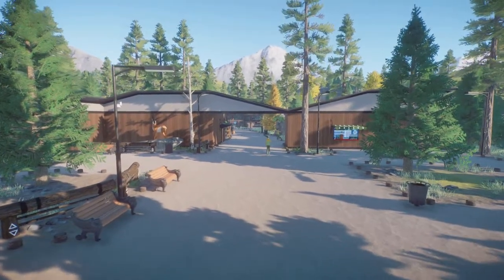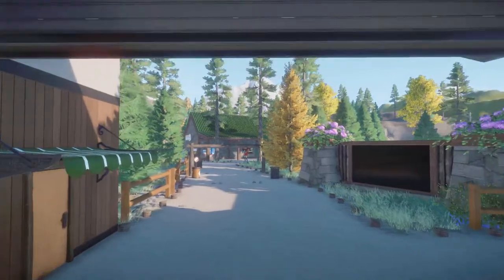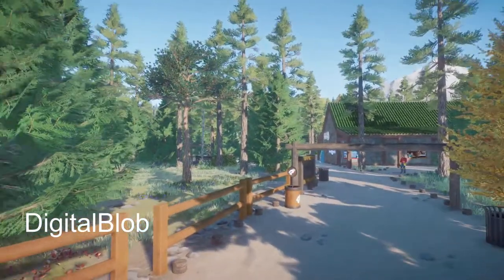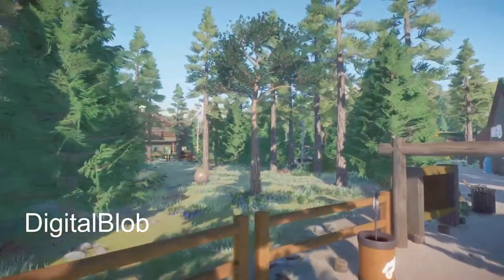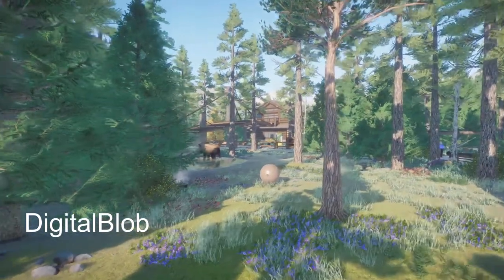Our next piece is called Elkhorn Sandbox View. It was made by Digital Bob. In this park we have 6 habitats, just a little under 40 animals, and all your guests and staff facilities.